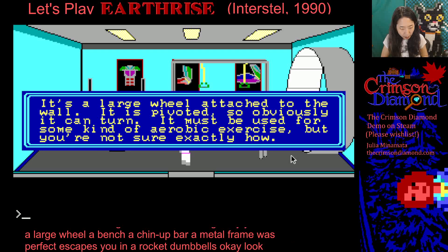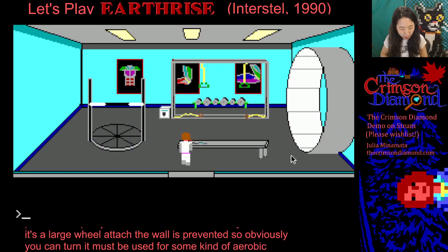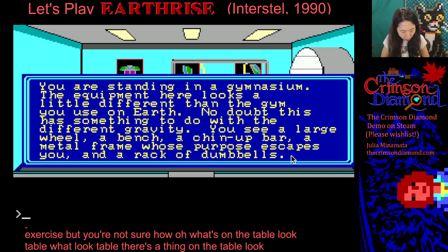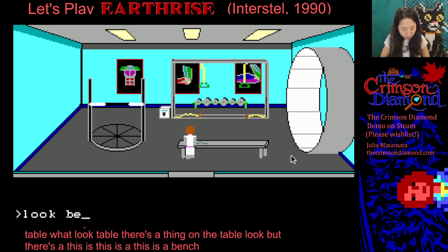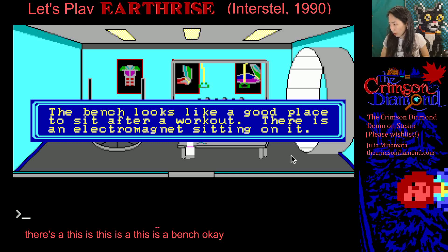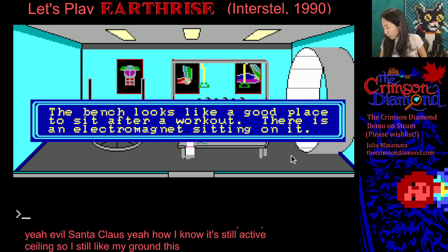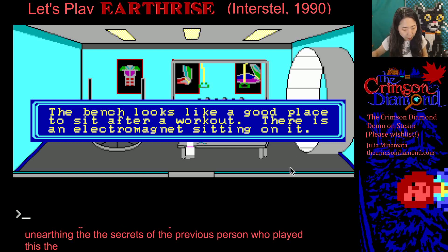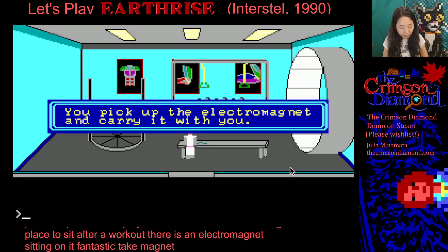Look wheel. It's a large wheel attached to the wall. It's pivoted so obviously it can turn. It must be used for some kind of aerobic exercise, but you're not sure how. What's on the table? The bench looks like a good place to sit after a workout. There is an electromagnet sitting on it. Fantastic. Take magnet. You pick up the electromagnet and carry it with you. 206 points out of 800.